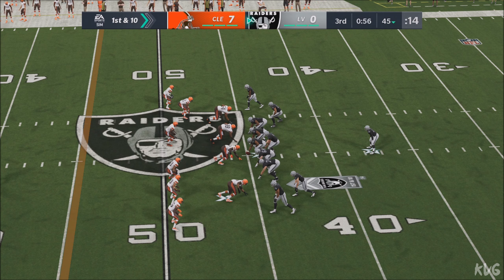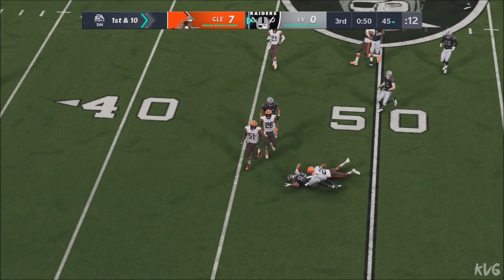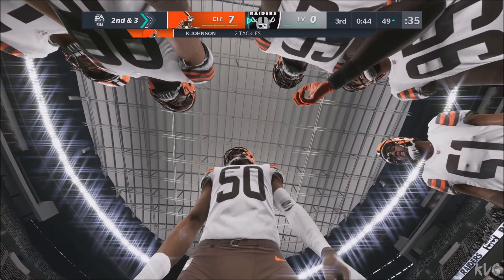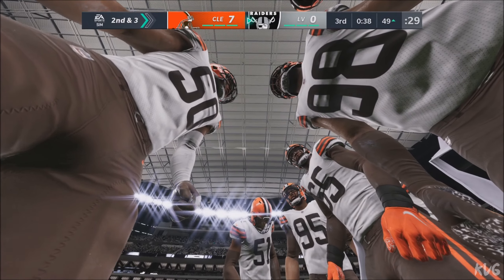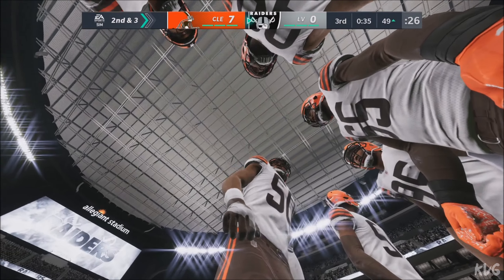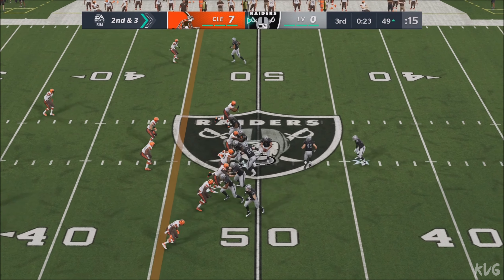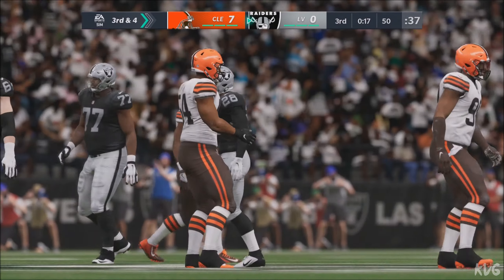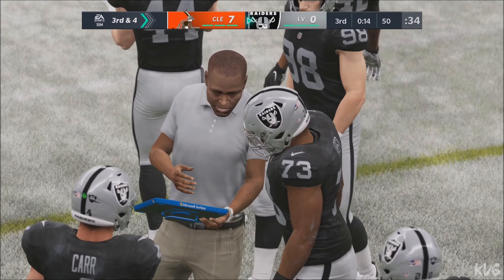Under a minute to go in the third quarter as they come up first and 10. They're going to run with a tight end, and he's going to take this across the 50 into Browns territory — a seven-yard carry to set them up with a second and three. Staying on schedule, seven yards on first down — that fits the bill. Last year's rushing leader among rookies, this is Josh Jacobs, and that play goes nowhere — taken down, losing yardage at the 50 right at midfield. A loss of a yard on the play. It's now third down and four.